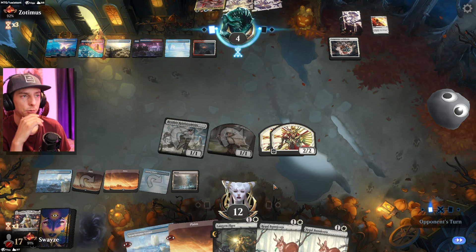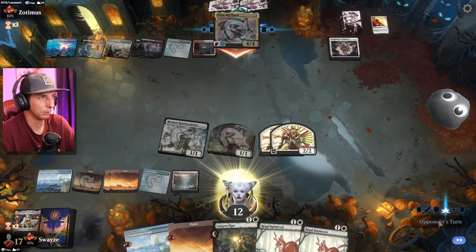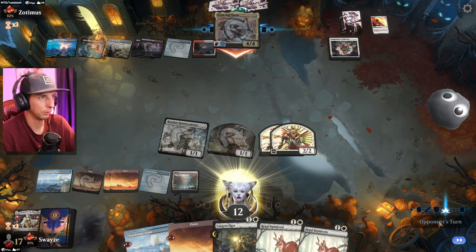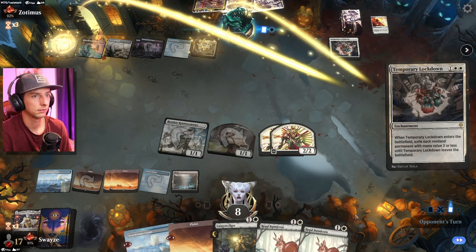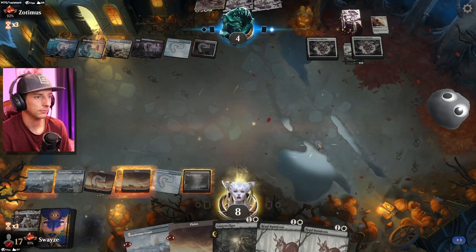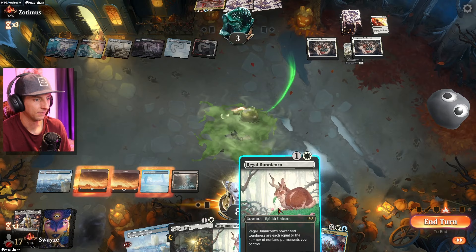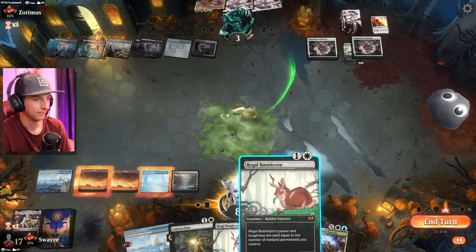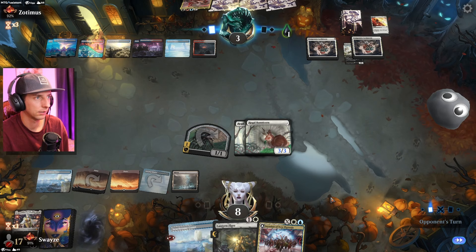I absolutely hate playing against control — control and mono-red aggro are my nightmares. They went with the dragon — it's the year of the dragon for the opponent. They're looking for Temporary Lockdown, this is their full-send hail mary — they found it, picked that up real quick. Can't beat luck, you know what I'm saying? Not that that's luck — I'm just being salty. Let's attack in here. I'm going for it because if they find a Get Lost I want to make sure I can still get that lethal shot through.